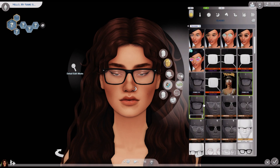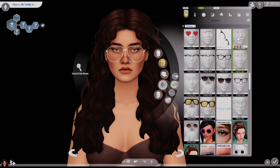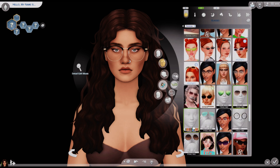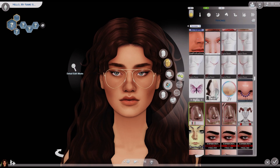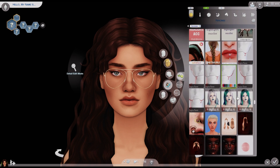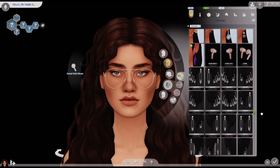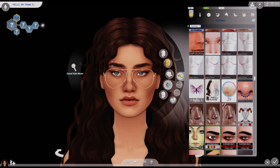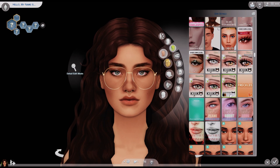Oh, I was going to put glasses on her — I decided I wanted glasses around this part. It's frustrating because a lot of my eyelashes don't work with glasses. I have some eyelashes in skin details and some eyeliner lashes, but the best ones don't work with glasses, so it looks like she has no eyelashes half the time. In real life I do wear glasses and mascara hits the lenses anyway, so I guess it makes sense — but it still sucks.